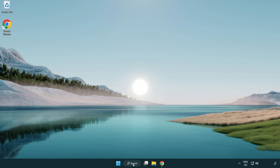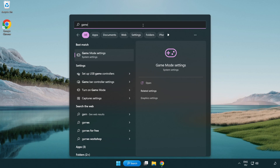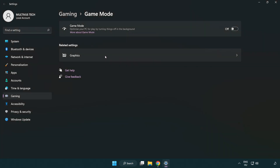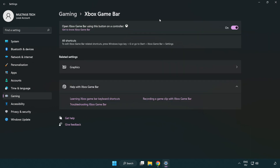Click the search bar and type 'game mode settings'. Click game mode settings and turn on game mode. Click gaming, then click Xbox game bar and turn off Xbox game bar. Close the window.